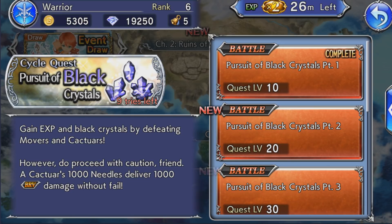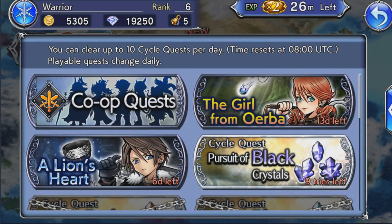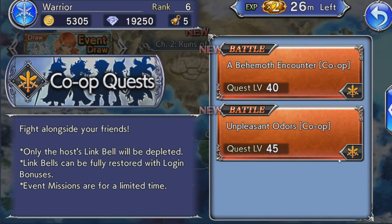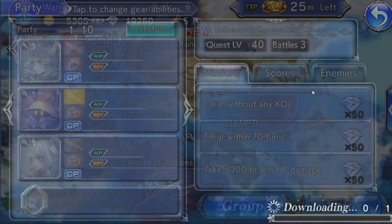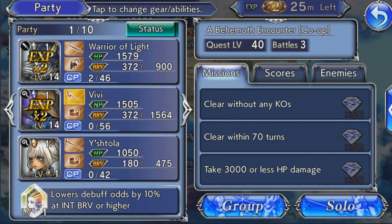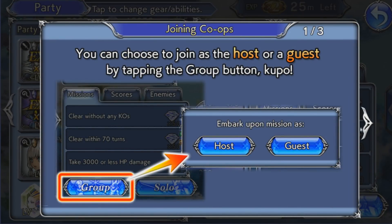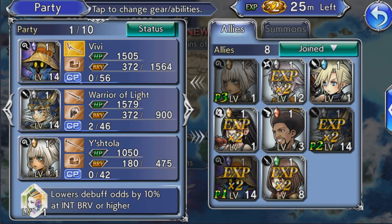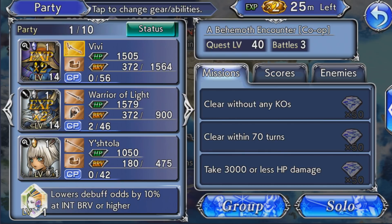New characters will start at level 1. You can also do the current events — right now it's easy to get Vanille and Squall, and you can use them at level 1 and level them up. Anytime a new character releases you're going to get more crystals, because you can level them up, increase your rank, and get crystals that way. The level cap right now is 50, so if you get a character from level 1 to level 50 that's 500 free crystals.